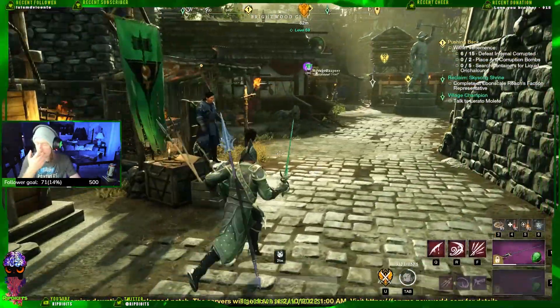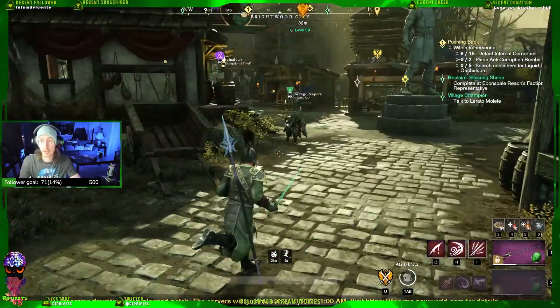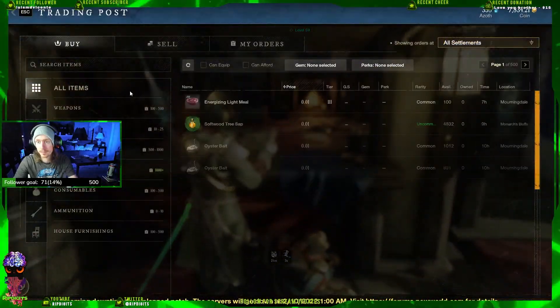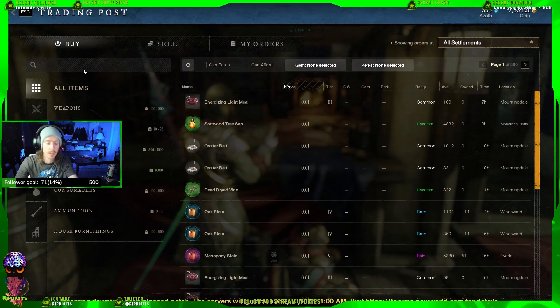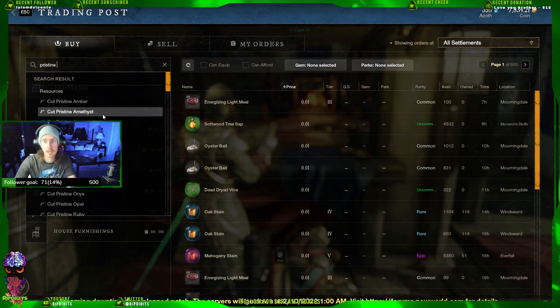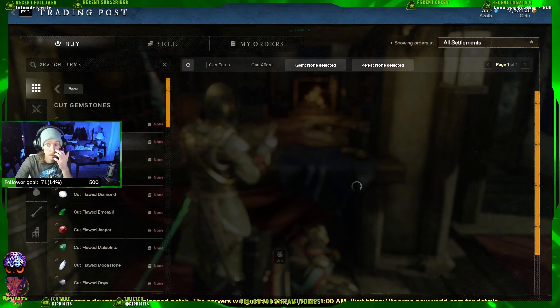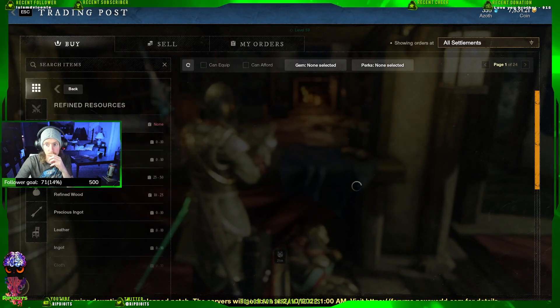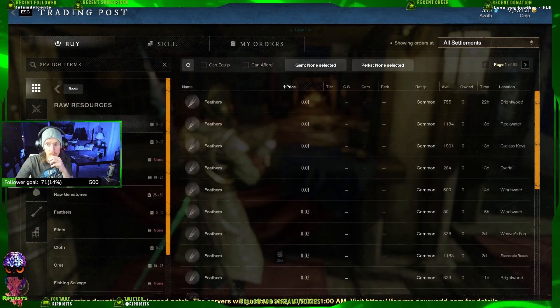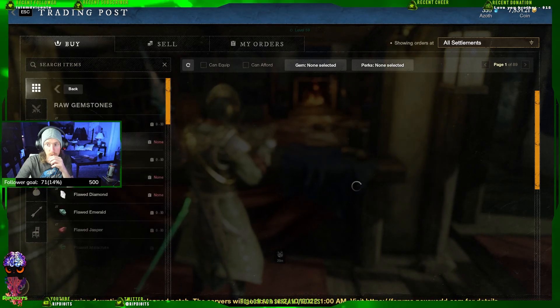One thing I also do: because it starts to slow down slightly as you're getting to around 180, I'll come into the market and search pristine gems. It doesn't matter — you can just click on one, hit back, and it'll bring you to this menu. I don't want cut, so it's under raw resources, then you go to raw gemstones.